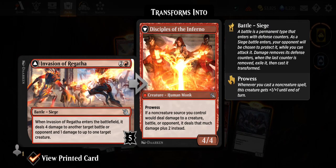Here's our first invasion — Invasion of Ragatha. When it enters the battlefield, it deals four damage to another target battle or opponent and one damage to up to one target creature. Cool — you can use this to bust up other battles. Disciples of the Inferno has Prowess — if a non-creature source you control would deal damage to a creature, battle, or opponent, it deals that much damage plus two. So it becomes a 4/4 Prowess Guttersnipe. I like that a lot.